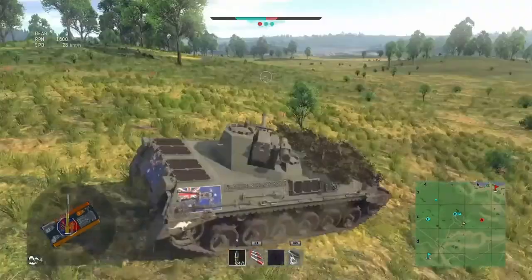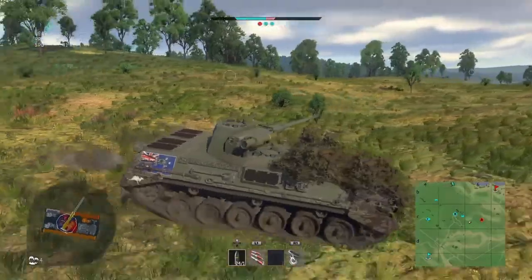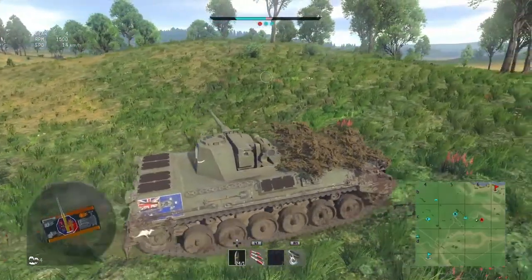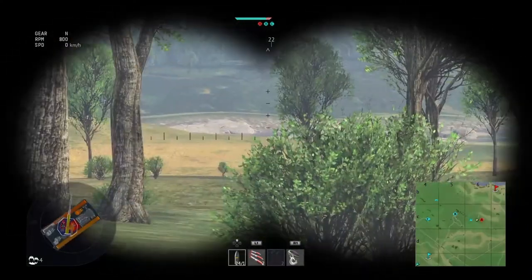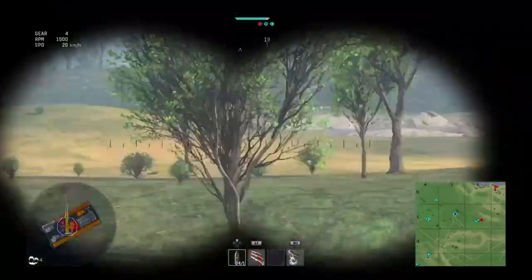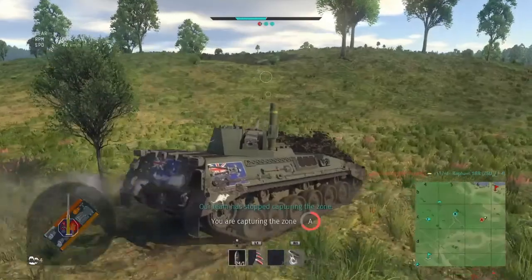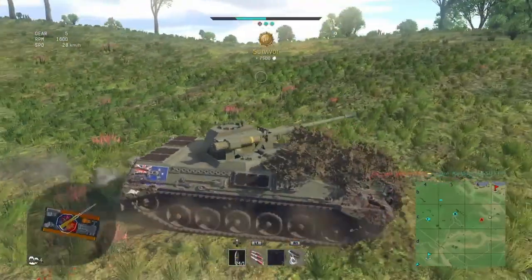We're going to move out from here and head down to Alpha. We're not going to cap — we're just going to neutralize it, decap it. I saw an AA truck there coming out of their spawn. Looked like a Rise-P maybe. We're going to throw him off. Oh there we go — game over! That right there is a brilliant game: five kills, one cap.